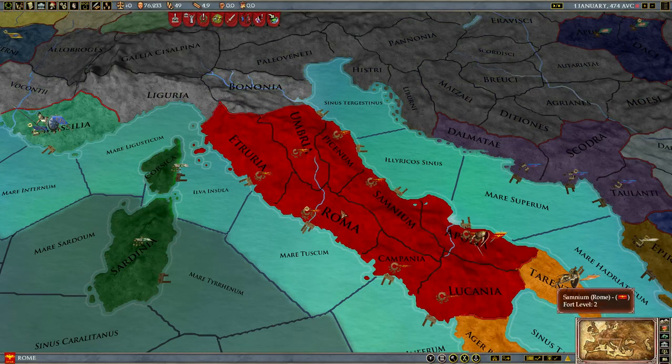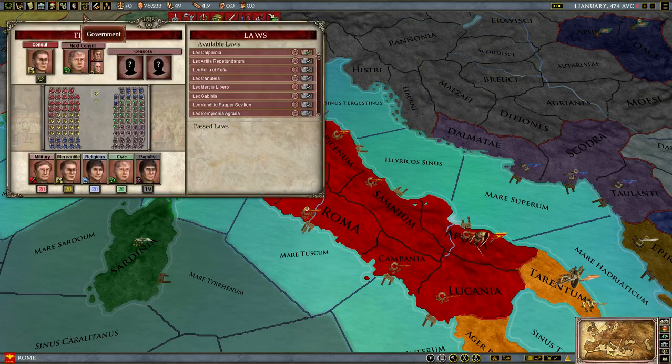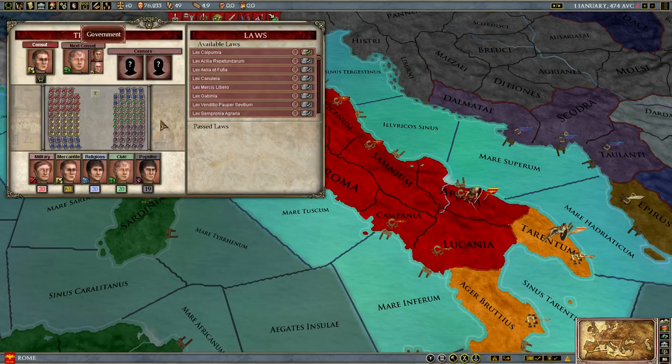Let's go to political map mode. We've dived in as Rome, and here we will click on the Government tab, labeled SPQR.